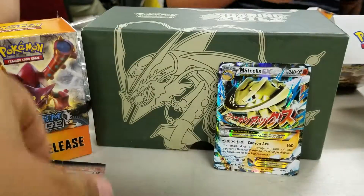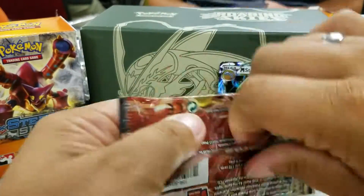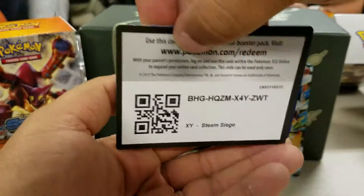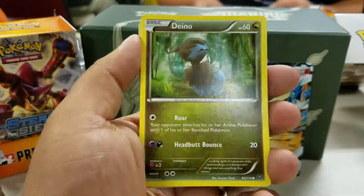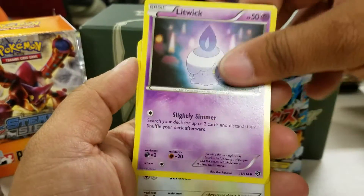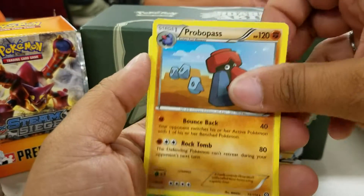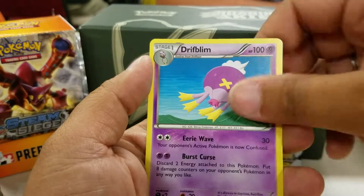And our last pack. We have another code card for you guys. We have a Dino, Hitmontop, a Litwick, a Meowth, a Ponyta, a Braviary Reverse, and our rare is a Probopass. Tangrowth, Fletchinder, Drifblim.